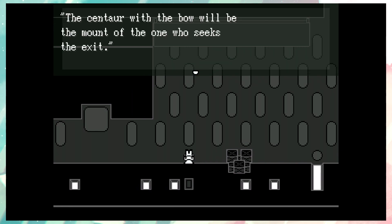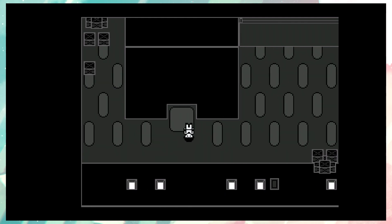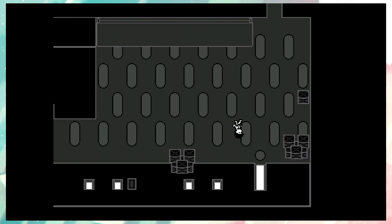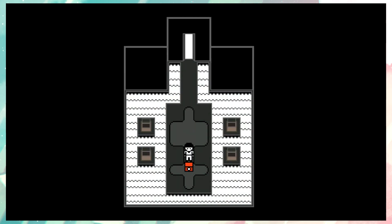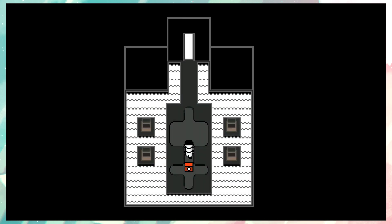'The centaur with the bow will be the mount of the one who seeks the exit.' So we want to find the centaur with the bow to find the exit. Okay. I guess I'll get out of here. Save file one definitely seemed to hold the most things to do, but I still don't know how to do everything.